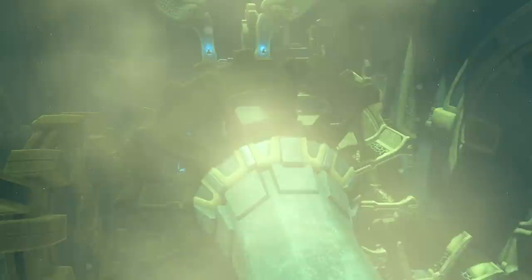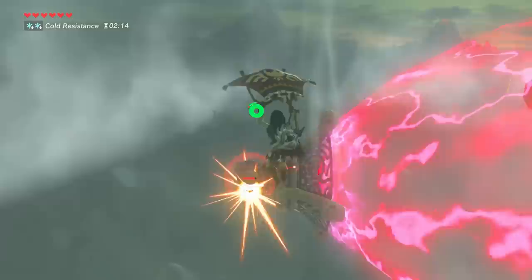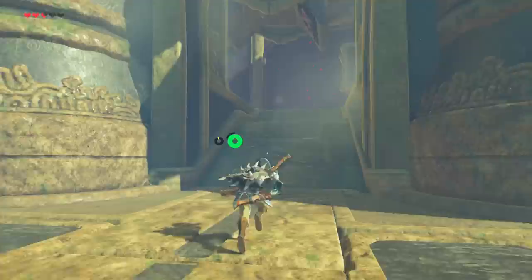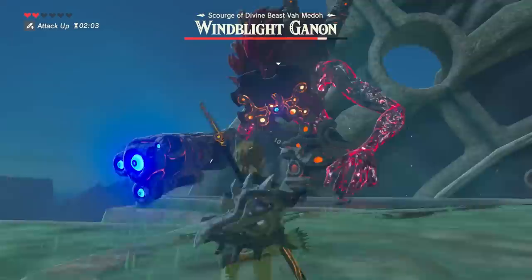And if you have the DLC, the Shrine of Resurrection opens up to reveal a secret fifth divine beast. The game has Link disable these beasts in an epic showdown, and then crawl inside the robot so he can wrestle control of them and have them help fight off Calamity Ganon. Wandering inside these beasts, you'll soon realise they are indeed Breath of the Wild's take on dungeons — you'll find a map, solve some puzzles, fight a boss, and win a heart container.